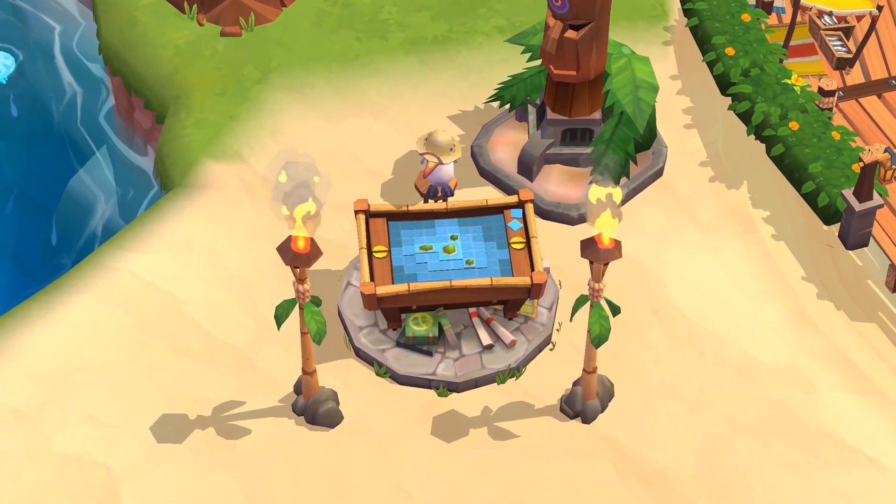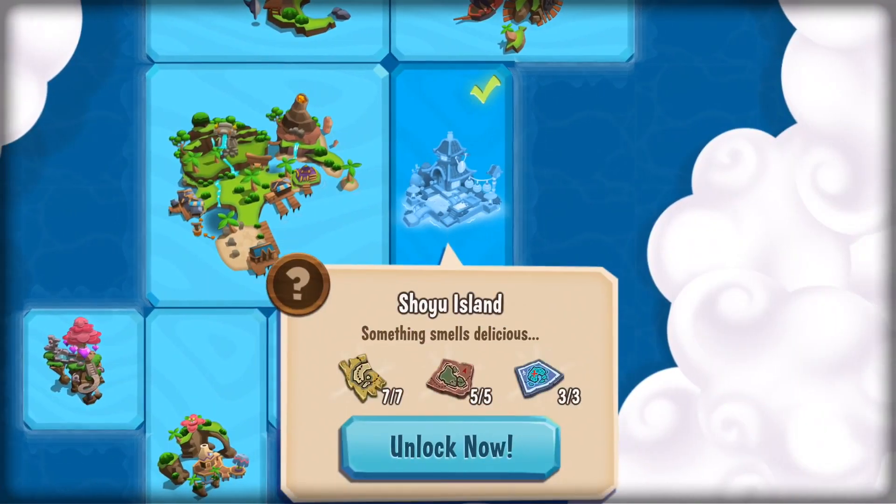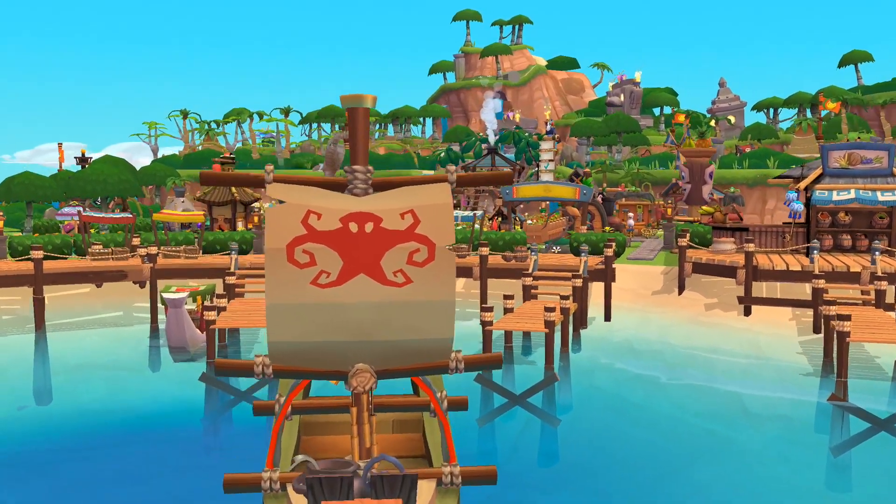1.4 also delivers new content to discover and explore, including the brand new island of Chef Otomo. Shoyu Island is his home and sushi is his game. Continue collecting those map pieces so you can travel there soon.